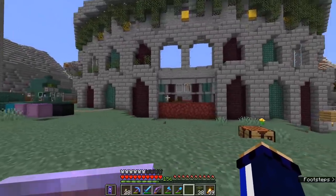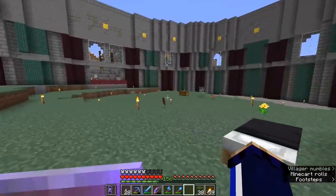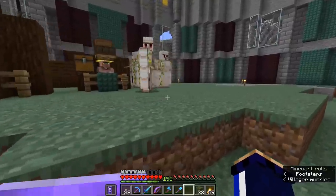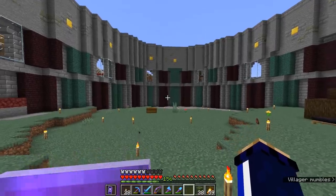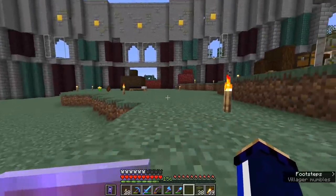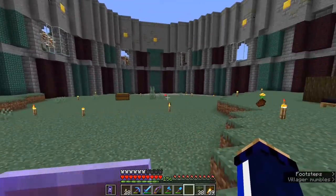You might be looking at this thinking, wow, this is kind of a big place to have just a handful of villagers. And that is why I need to talk to you about how many villagers we're going to have in here, because it's going to be a fair number. In that trading hall over there, we had maybe like 60, 70 villagers. And that might seem like a bit of an excessive number. In here, we're going a little bit better — we're going to go for probably around 80 villagers.